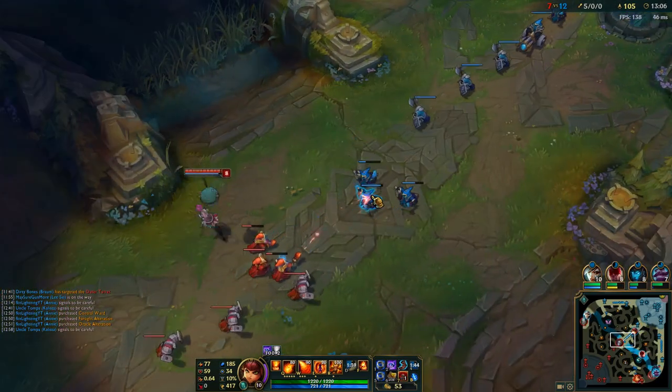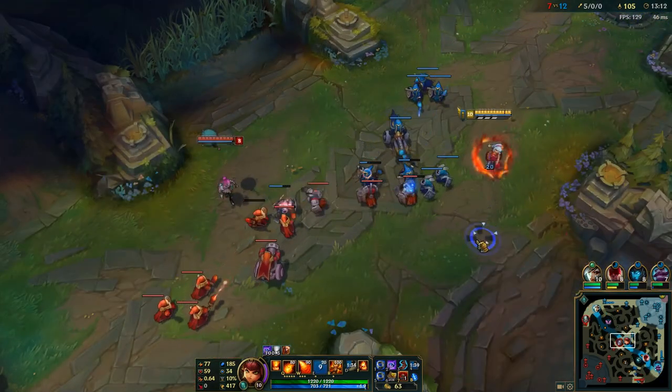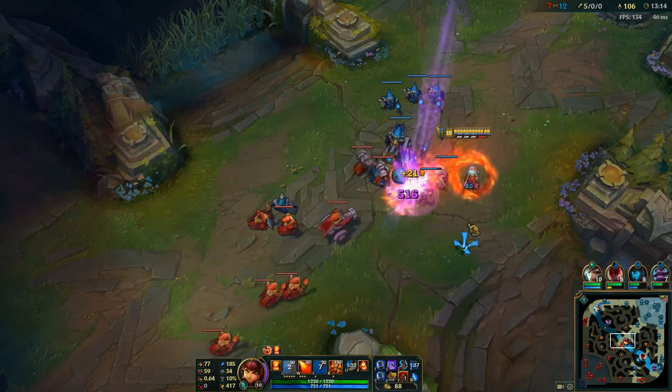I got the sweeper, and since I'm level 9 I get the upgrade on it. That's important so I can clear all the vision, just in case Ori or Warwick is warding around the jungle. I want to try and clear that for Lee and myself so I know that Warwick's not coming — decrease their vision overall so they can't get surprise attacks on us or know if Lee's ganking.